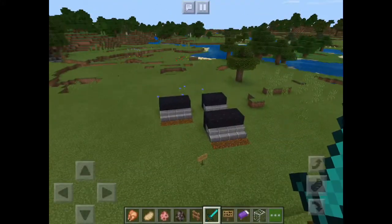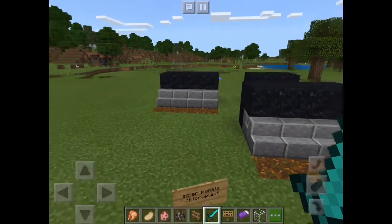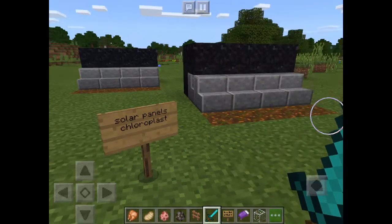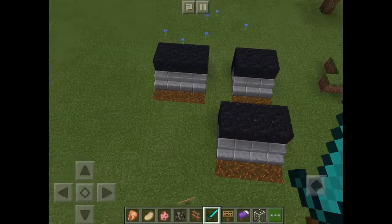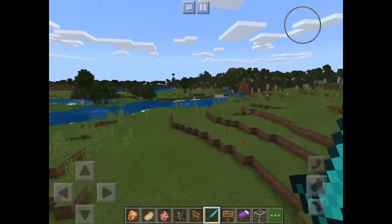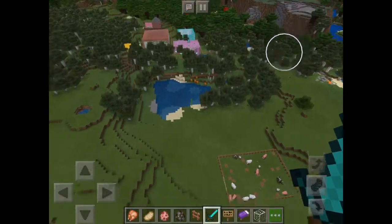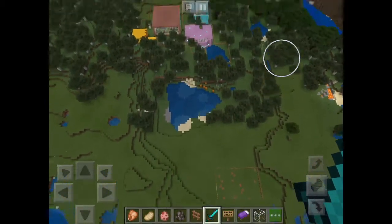Up next we have the solar panels, which I cannot really do on Minecraft, and it represents the chloroplast. The chloroplast is where photosynthesis happens and it's like an energy source, so solar panels are perfect for the chloroplast because they're pretty much energy. I had fun making this video, and I hope you guys enjoyed my cell project.